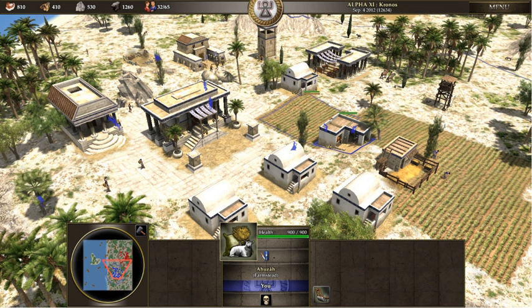Additionally, the Total War series has a combination of a turn-based strategy map with a real-time battle map. Another example of a game combining both turn-based and real-time strategy is The Lord of the Rings: The Battle for Middle Earth 2, which allows players in a game to play a turn-based strategy game but also battle each other in real-time.